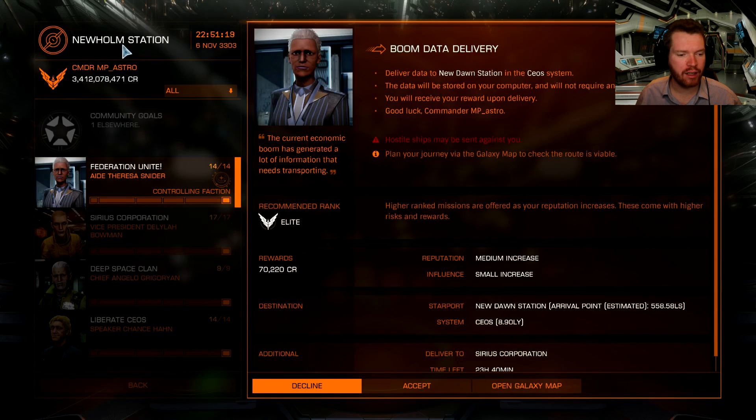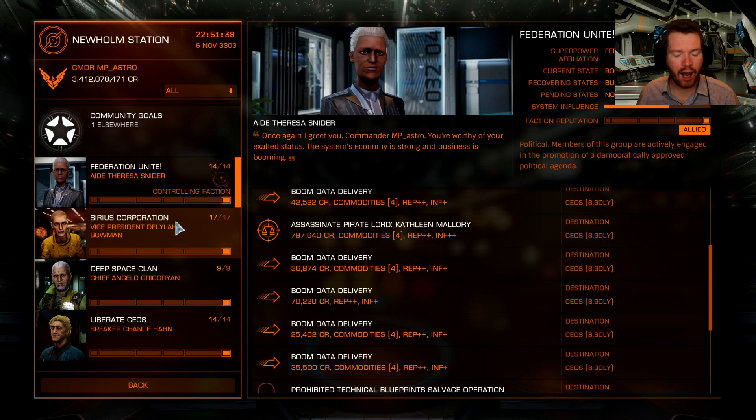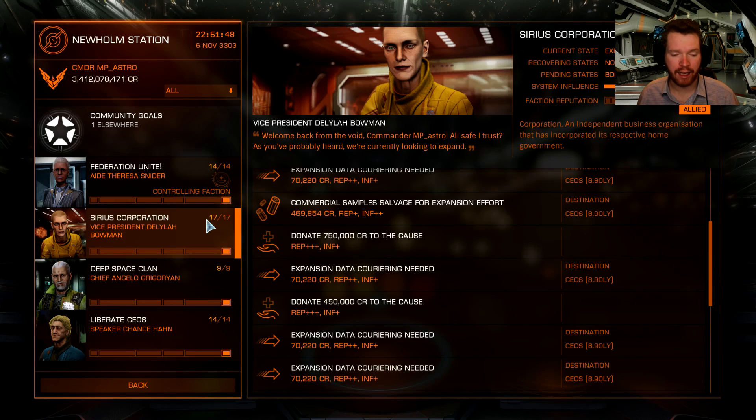Right now I am at the Newholm station in Sothis, and you would probably take missions to the New Dawn station in Ceos, because they have boom data delivery missions back and forth between each other. I also recommend that while you are out here, there is a Sirius Corporation faction — take some of the data missions for them, and also do the donation missions when available, if you haven't unlocked Marco Qwent yet. Marco Qwent is another engineer, notoriously hard to unlock, and one of the prerequisites is that you get allied with the Sirius Corporation.